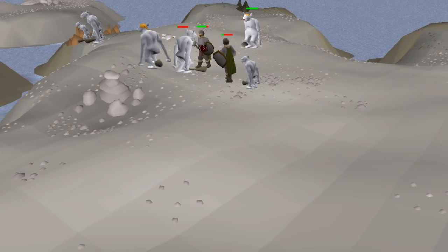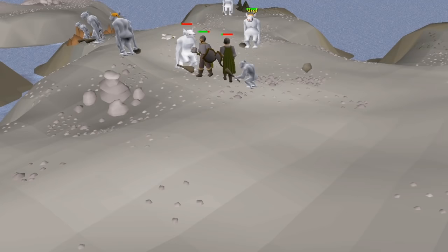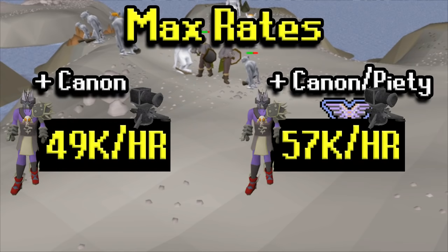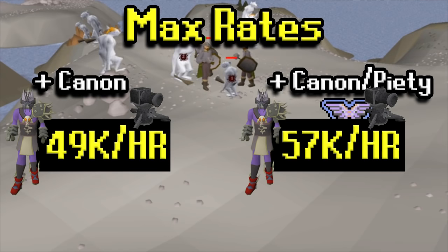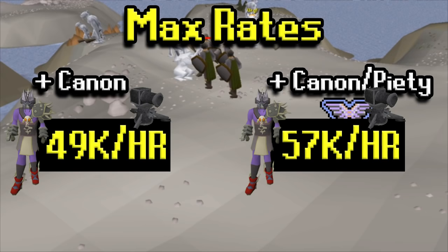Before we get into the inventory, we'll talk about the rates you can expect. If you have max stats and a cannon, you can expect 49k Slayer XP per hour. With a cannon and piety, you can expect 57k Slayer XP per hour. Keep in mind you'll also be getting about 50k range XP per hour with these methods, and your attack XP will vary between about 75k to 90k XP per hour.